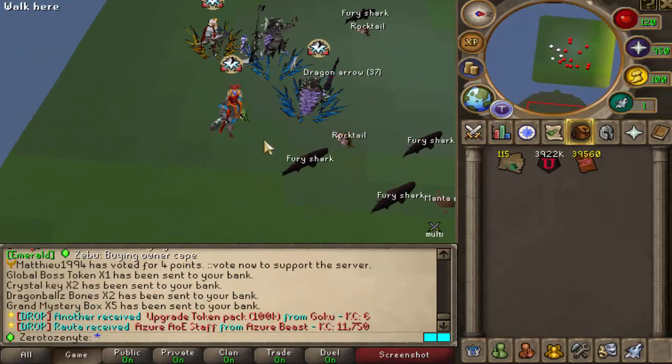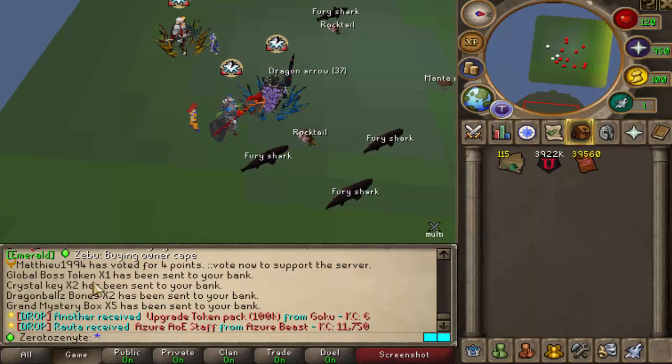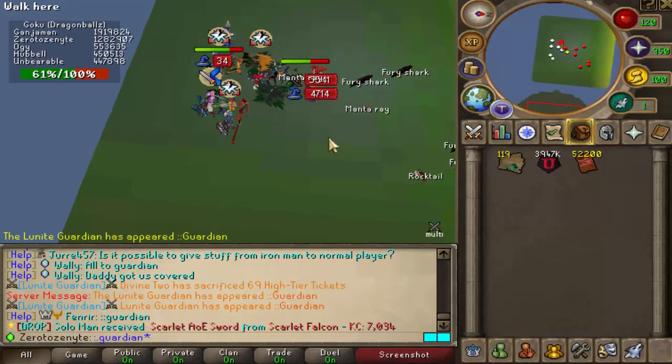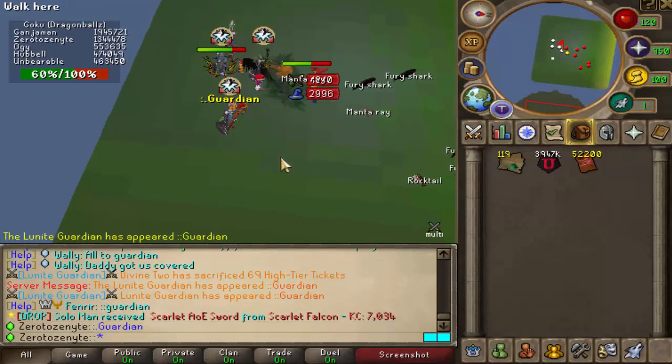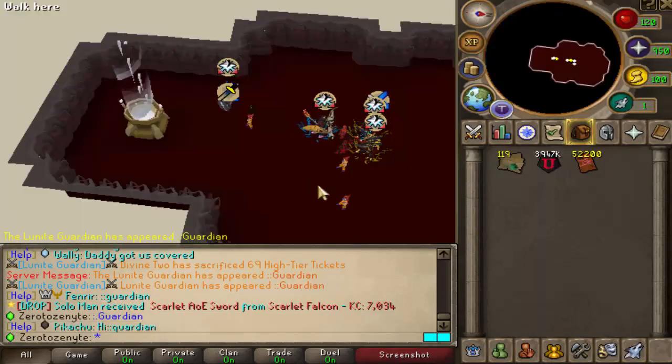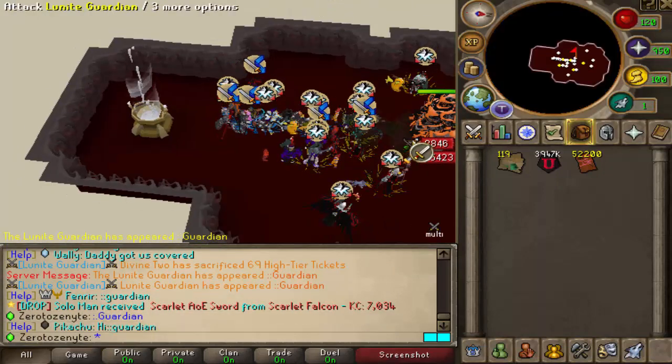Between kills, we've killed the beautiful Goku — very nice — and got some beautiful Global Boss Tokens. While killing Goku, the Guardian just spawned, so we'll go ahead and kill that bad boy right now and ignore Goku, because Guardian can absolutely give us insane loot.